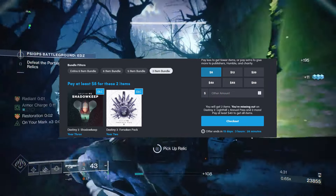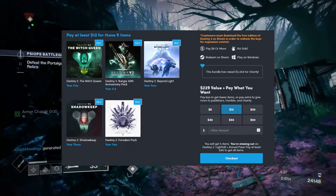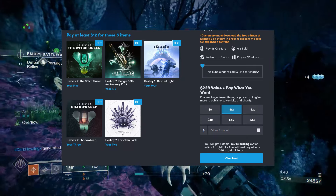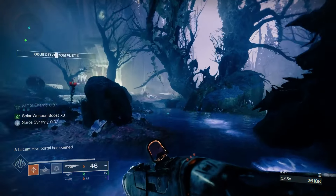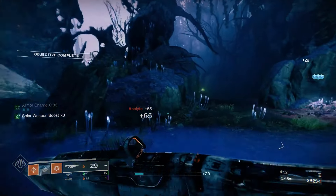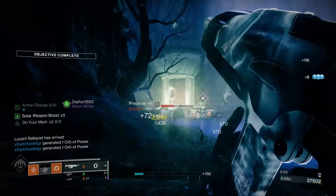You can spend $12, which is actually a steal, because you get Shadowkeep, Forsaken, plus Witch Queen, the 30th Anniversary Pack, and Beyond Light. So if you're just looking to get your feet wet in Destiny, $12 is not bad at all, and again some of that money will go to charity.